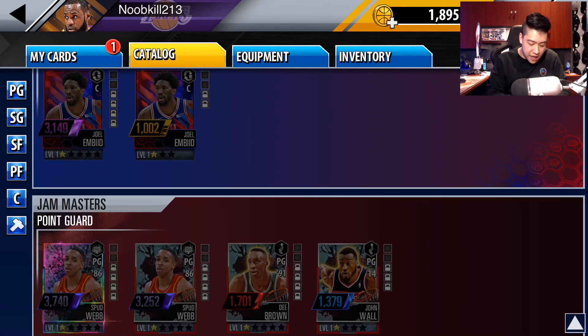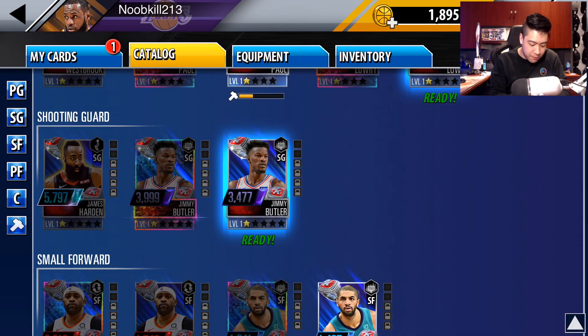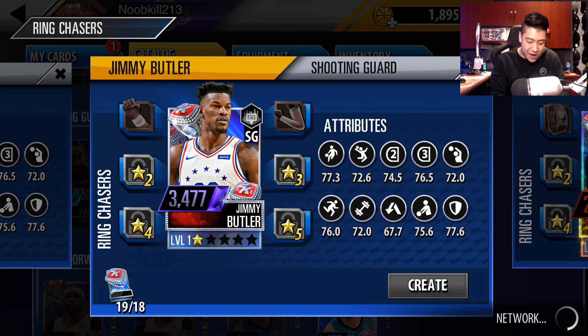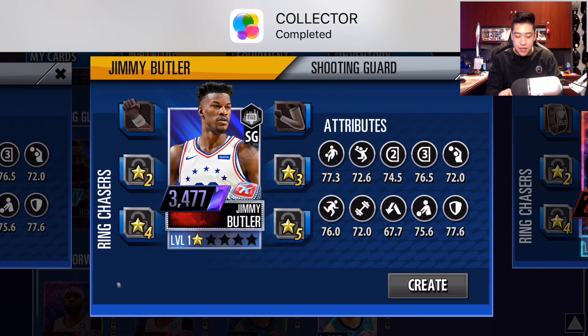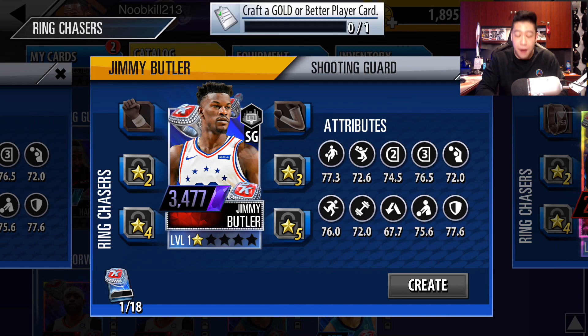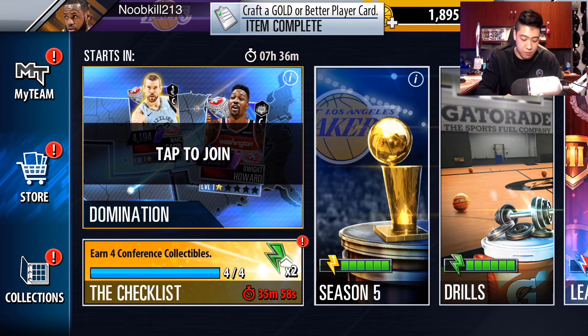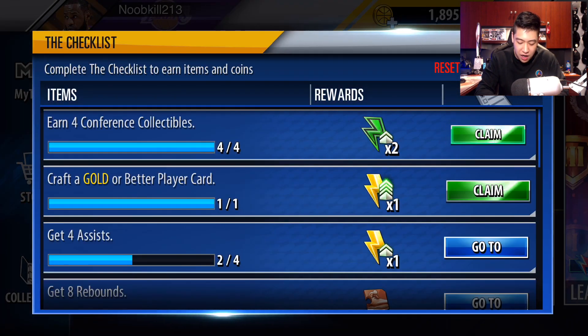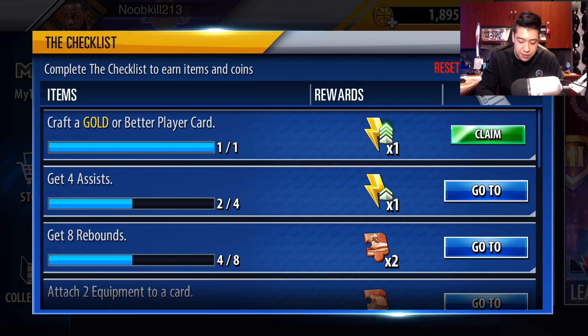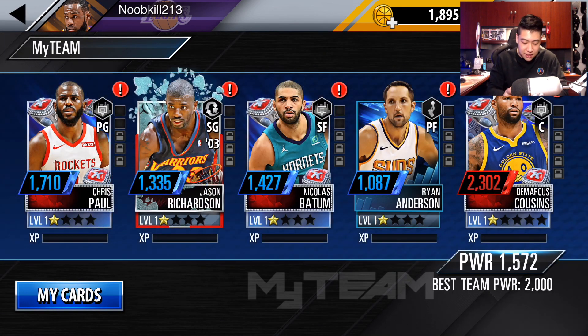We finished our first crafting thing inside of NBA 2K Mobile. We got a gold player crafted. We got some checklists off, let's stack some energy. And then finally, add to the team.